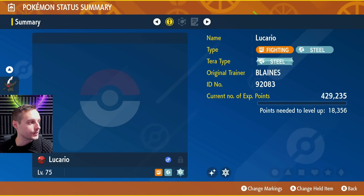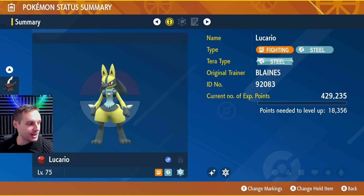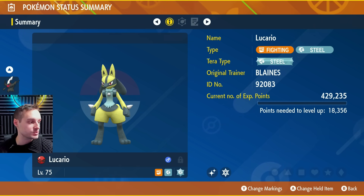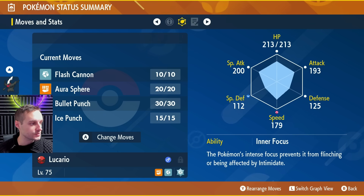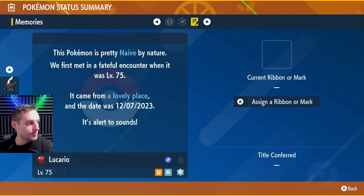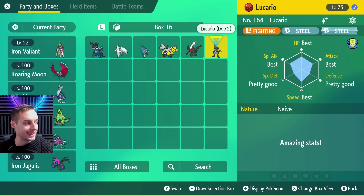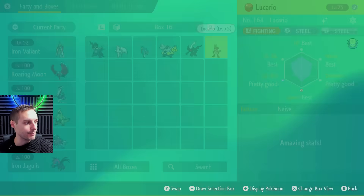And how about our Lucario? This is a shiny, of course — fighting steel, Steel Terra type, in a Cherish Ball as well, and your own OT. It does have Inner Focus, Flash Cannon, Close Combat, Bullet Punch, Ice Punch — some nice moves. And it does come also with a classic ribbon. Two phenomenal mystery gifts. Huge day. A lot of hype around that.